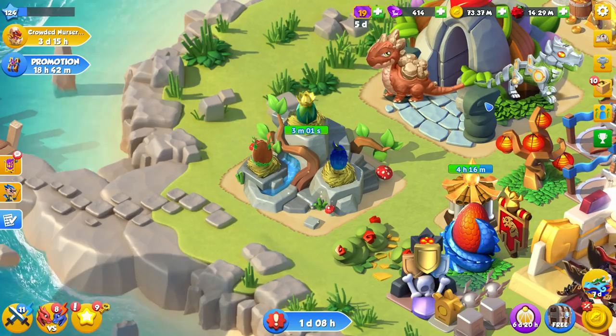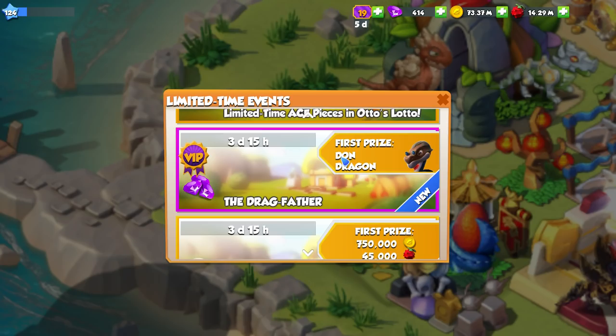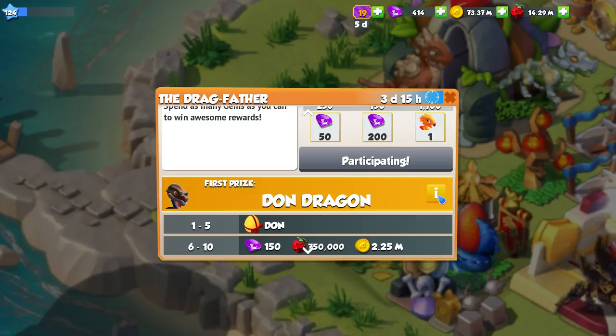You can see his lovely egg right there. But before we do that, I very quickly wanted to point out that in the new VIP gem spending event, there is a new dragon that we have never seen before. And this is VIP only — it says spend as many gems as you can to win awesome rewards. At 1,700 points you unlock the Phoenix Dragon, which we've seen plenty of times. But the first prize in this event is the Don Dragon.